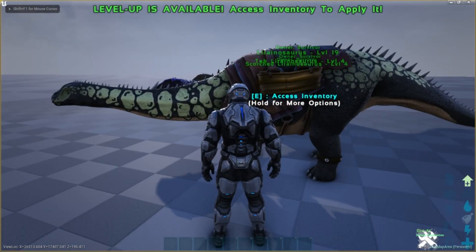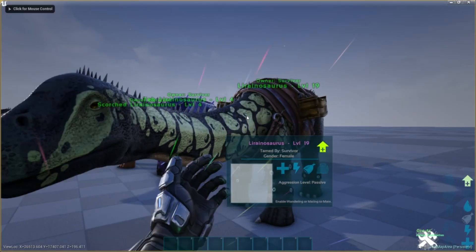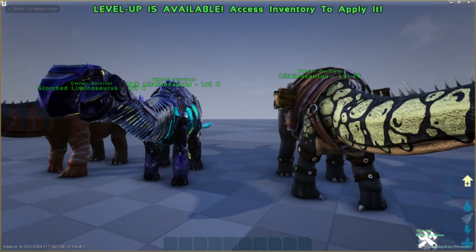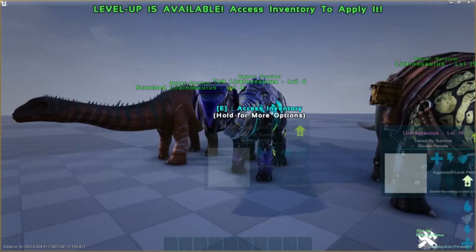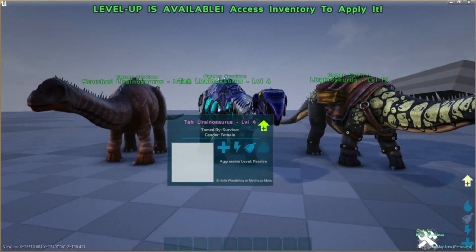Their saddle, or attaché, functions as increasing storage weight and capacity, so now you can carry more through Lyra, as well as providing armor. There are three variants: normal, tech, and scorched.